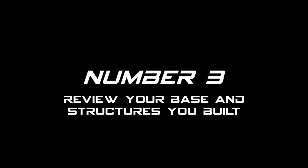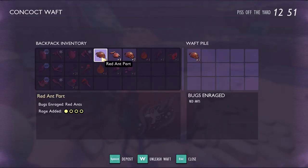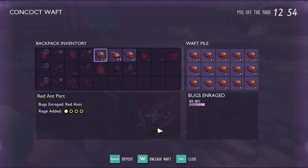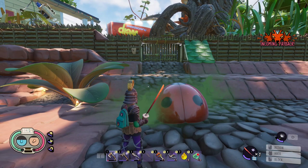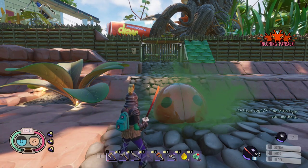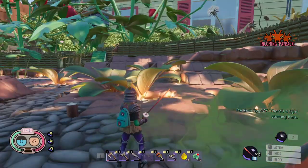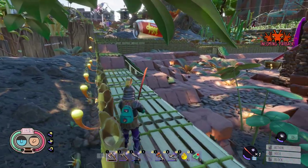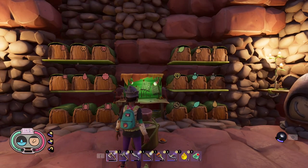Number 3: Review your base and structures you've built. The faction reactivity and wafter are 2 of the 3 new game modes, and at the moment they are very unpredictable. If you don't know what I'm talking about, watch the video suggested on the top right corner of the screen. Basically, when you trigger a bug species for payback, it will attack any of your structures in the backyard. Things may change before the update goes live, but I recommend you protect your base with walls and organize your material chests in one location to make it easier to protect.